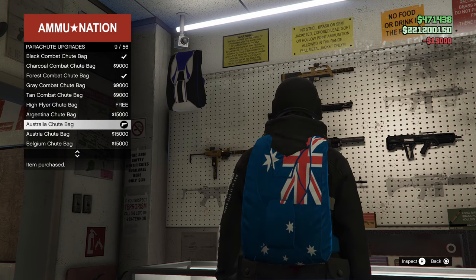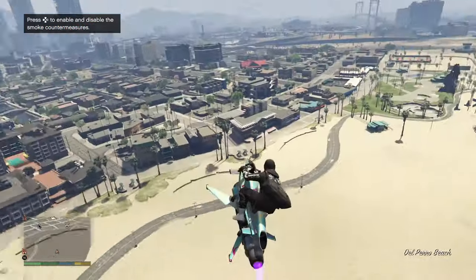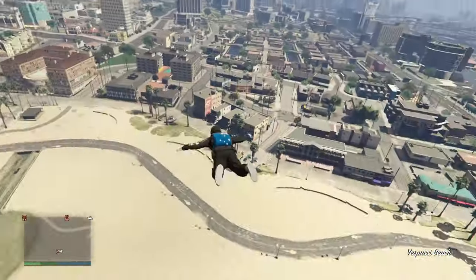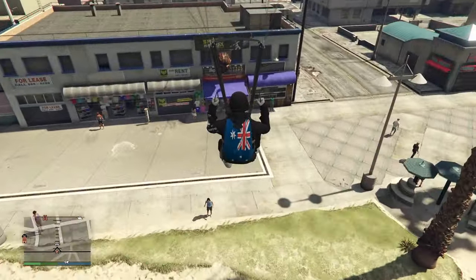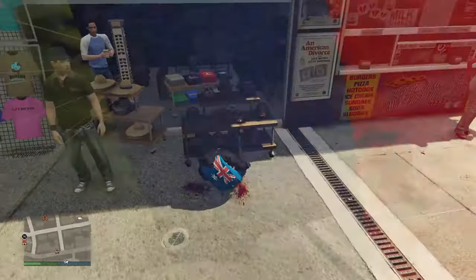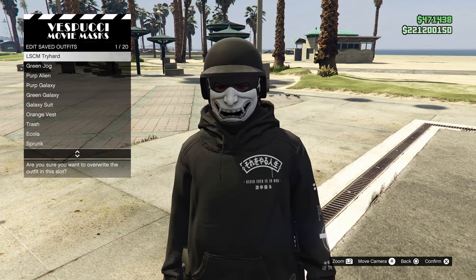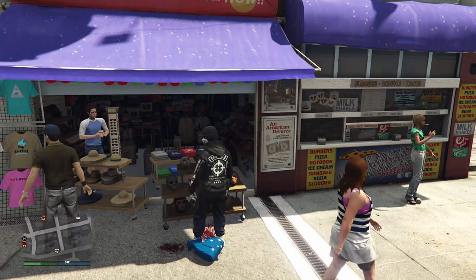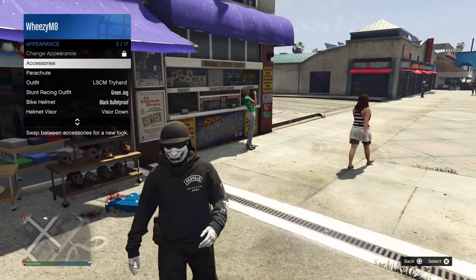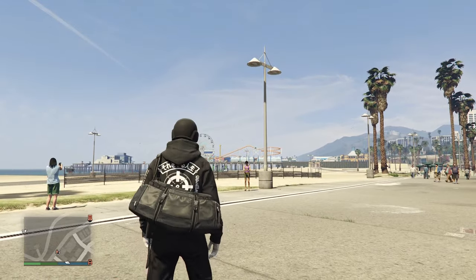For me, because I'm from little Australia, I'm going to equip the Aussie parachute bag. Now for the final step: head down to the mask store, fly up above it, jump out of your flying vehicle — whether that be an Oppressor or a helicopter — and parachute your way down. You want to land right on the bench at the front and spam right on the d-pad. If you get into the menu and you're able to save your outfit, then you've nailed it. Just a pre-warning — I messed up this part three times trying to record it, so if you mess it up it still works, just try again. And as you can see, you should have the black duffel bag on your outfit.